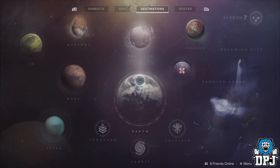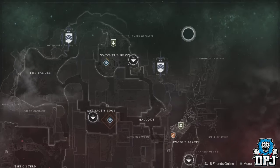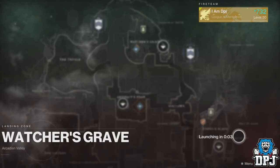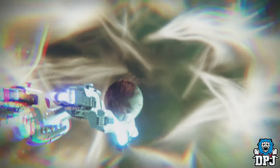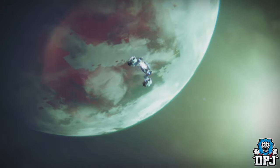Okay so to experience what Destiny 2 would feel like and play like in third person, simply head to Nessus and load into the Watcher's Grave area. Before you do that though, make sure you are using a subclass in which the super you have selected puts you into a third person perspective.